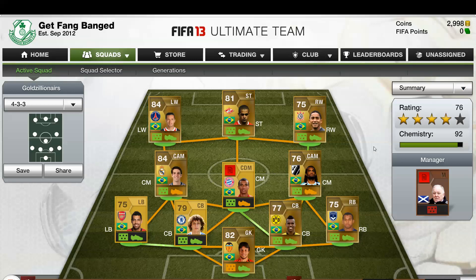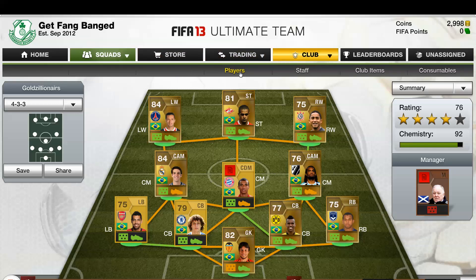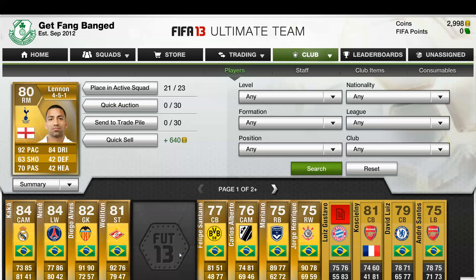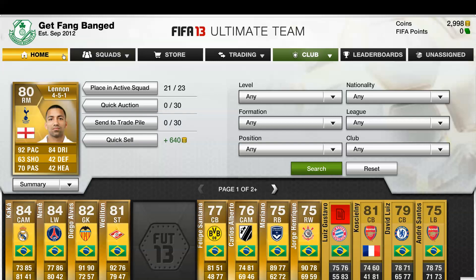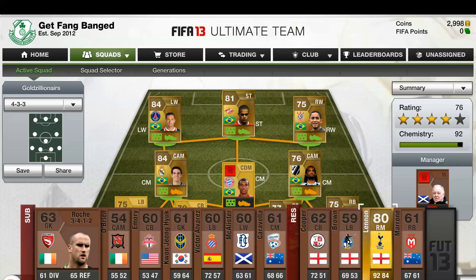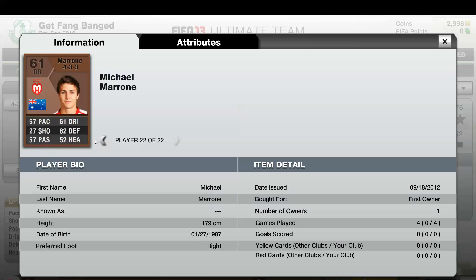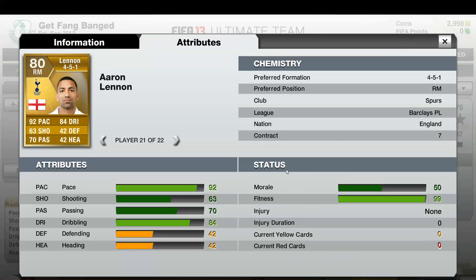Just to give you a little preview of what's going on with my squad right now — still working on making it perfect, but there's a little flash. I'm going to do their own video on them so you won't have to worry about me talking about them too much right now. Let's go to my players and see what's going on with this Linen character. I want to know a little bit about him, see his information. Let me put him in the active squad — that might help. Let's click on him and check out his bio. Still a pretty good pickup.